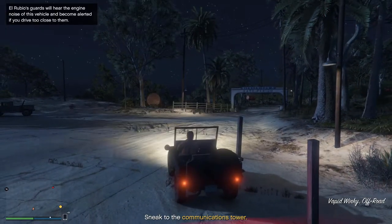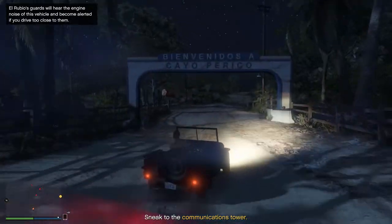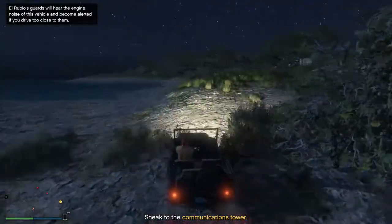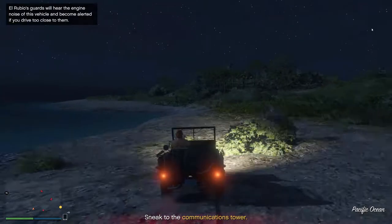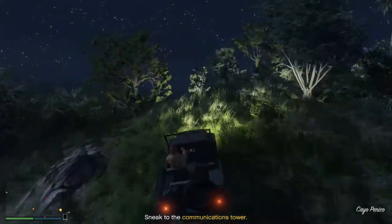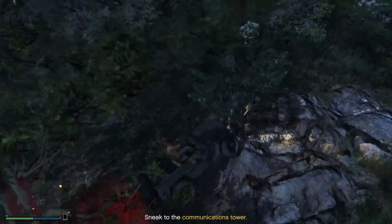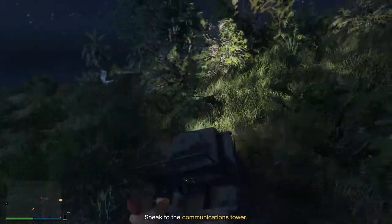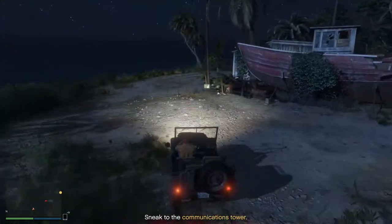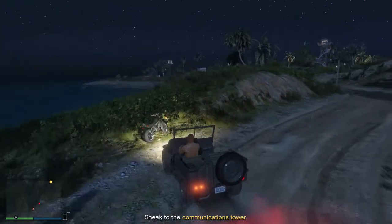We're going to get in this Willys Jeep. We could use that motorbike, and the motorbike is better, but I'm going to show you access to a different motorbike in case you use that one up. It's very easy to get caught by guards or a tree, especially at night — you can get knocked off your motorbike and struggle to find it in the grass. This is where the other motorbike is located.